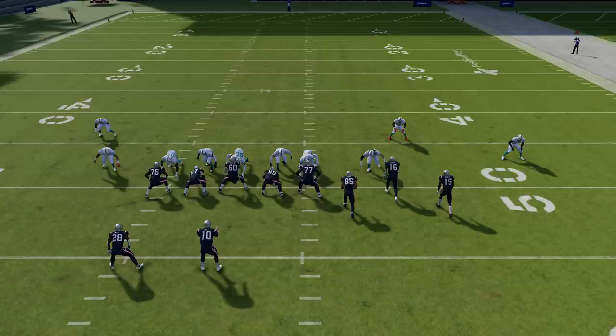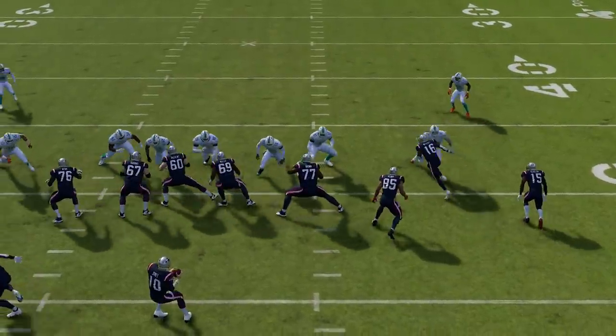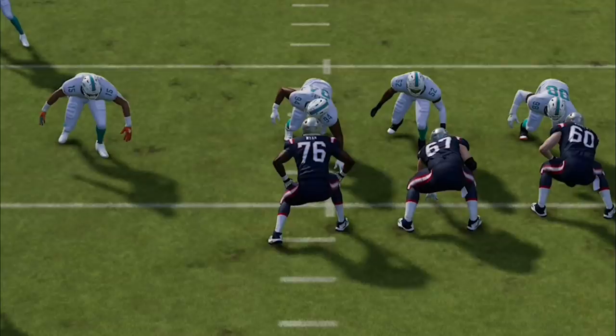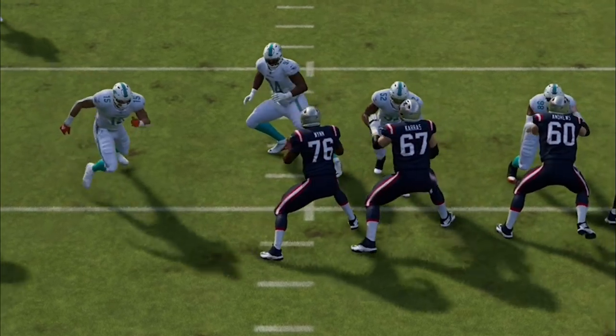This is super glitchy. Watch what happens to this right tackle because of the vertical hook — he's going to react to that vertical hook and block nobody. The second the play starts, that vertical hook drops back and he lets the A-gap linebacker go right past, and lets the outside linebacker go right around. He just stands there and blocks nobody. We're going to see the exact same reaction in the replay on the left side — the left tackle is going to have the exact same reaction to that hook curl.